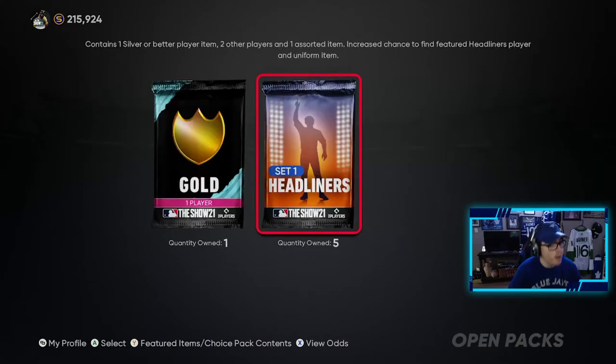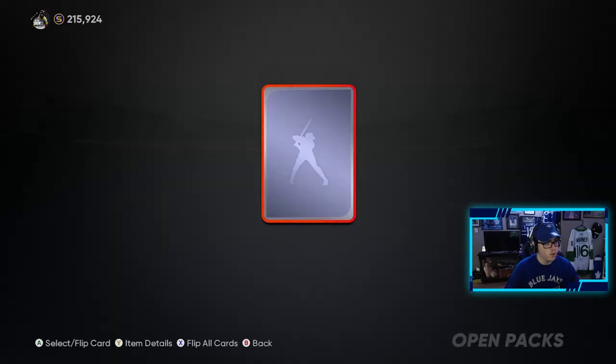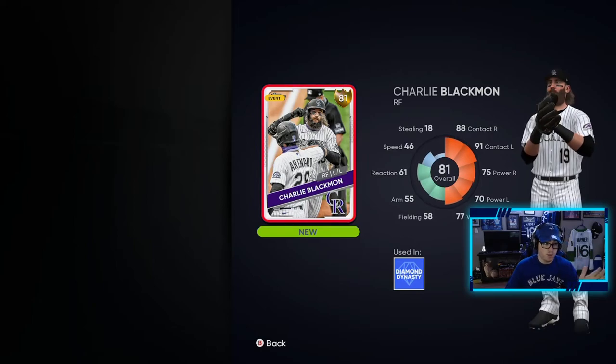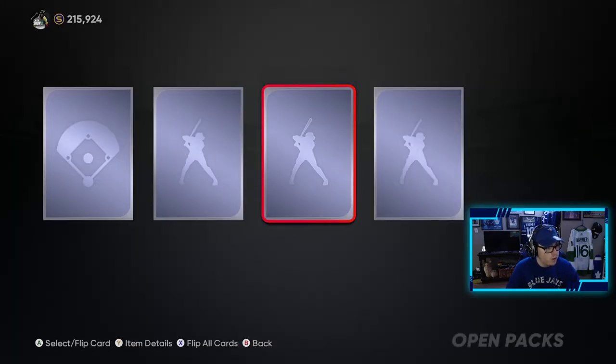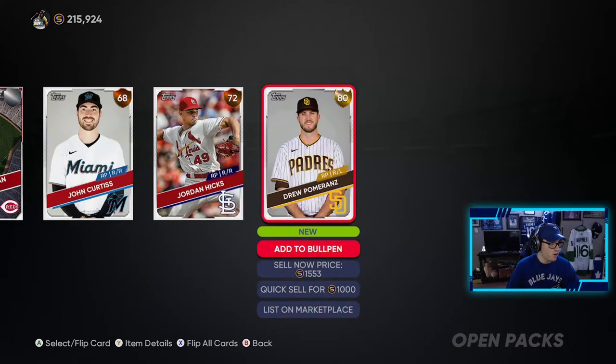We'll do the gold pack — we get a gold player or better. If we can get a diamond out of this, beautiful. It's a gold player — Charlie Blackmon. Not a bad card, I enjoyed using him a lot last year, so I might slot him onto the team for the time being. Now we move on to the set one headliners, trying to get that Josh Donaldson. This contains one silver or better player, two other players, one assorted item, and an increased chance to find the featured headliner. First pack — gold player, Drew Pomeranz, 80 overall. Four more to go.